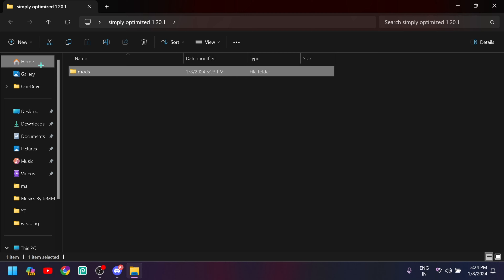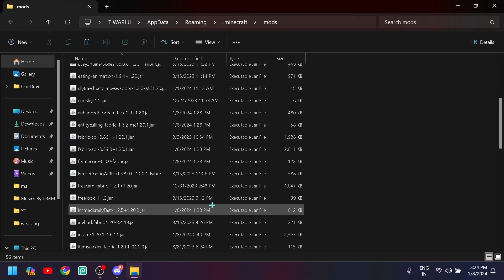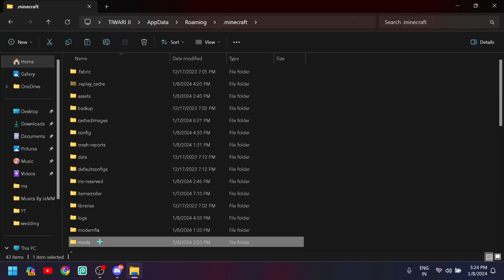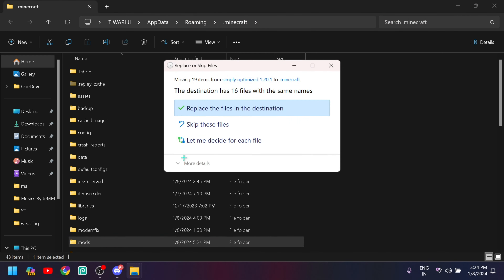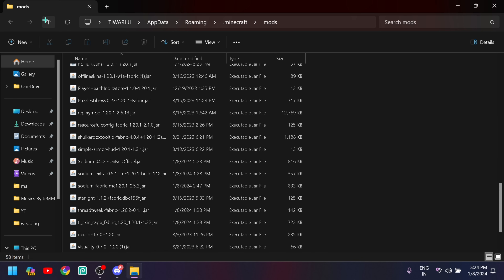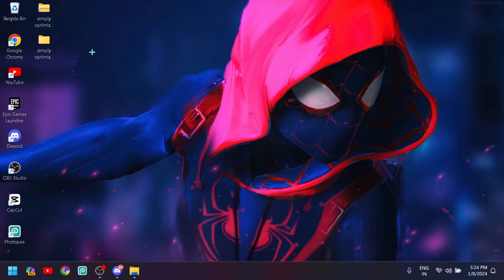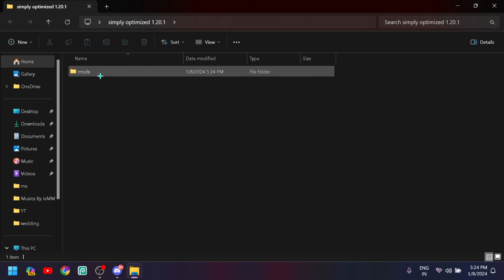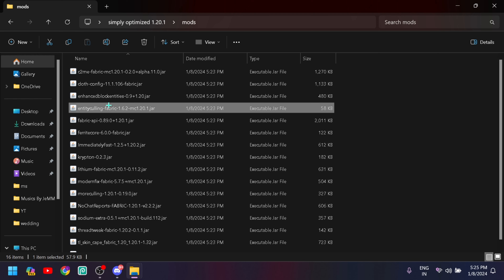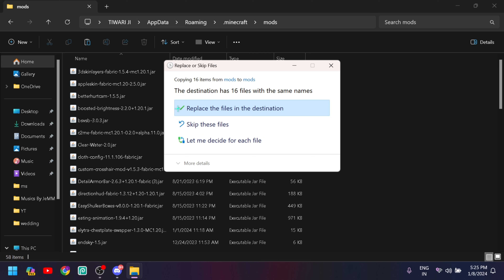Right-click on the zip file. If you are on Windows, you will have options — choose 'Extract Here' or 'Extract All'. After extracting, double-click to open the mods folder, copy all the mods inside, then go to your Minecraft main directory and paste them into the mods folder using Ctrl+V.